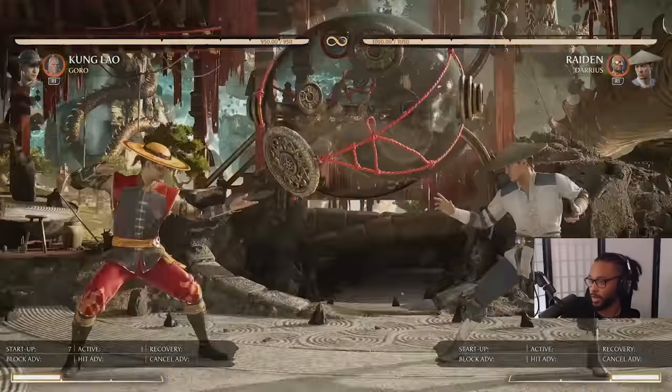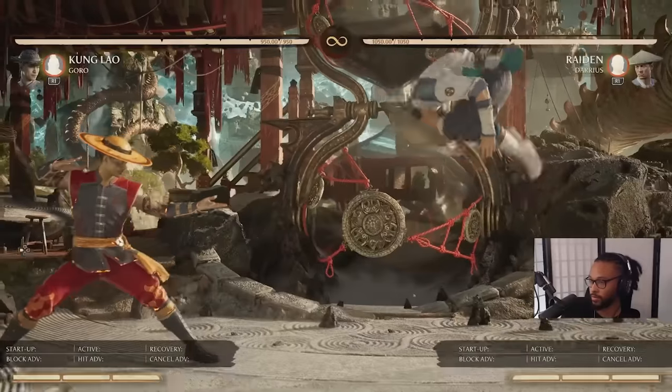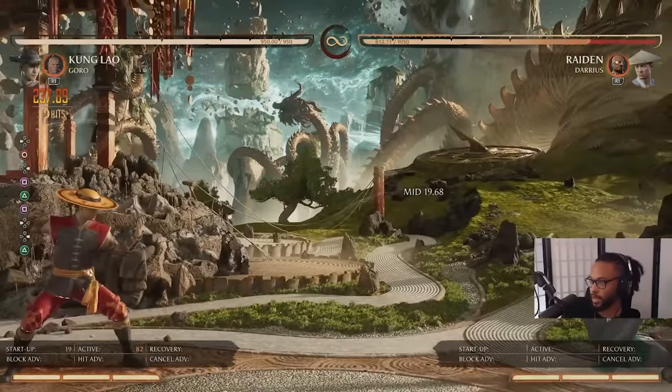If you want to air-to-air them, you can always try to meet them in the air with Jump 2 dive kick and then get the little 2-1-2 conversion. Something funky like that might happen — might not even work. You gotta let them drop a little bit. But that's an option.